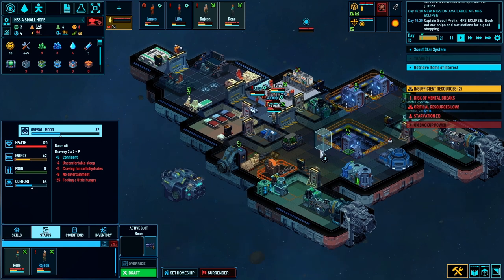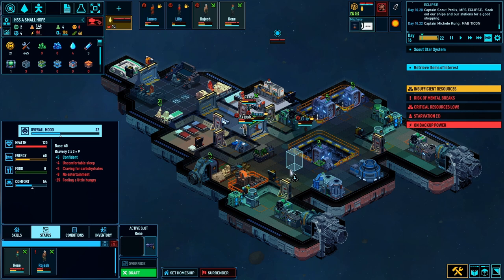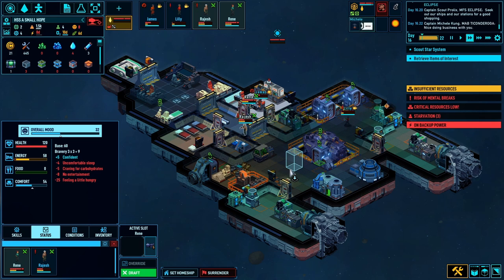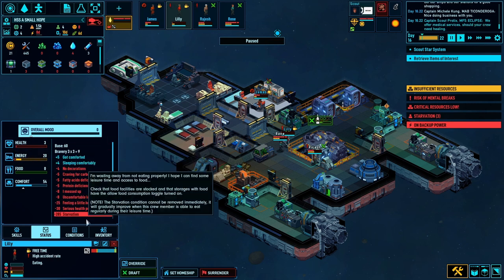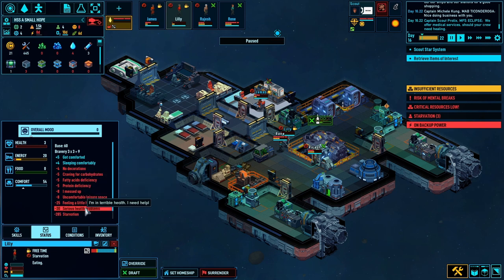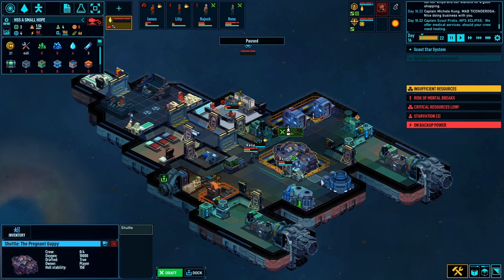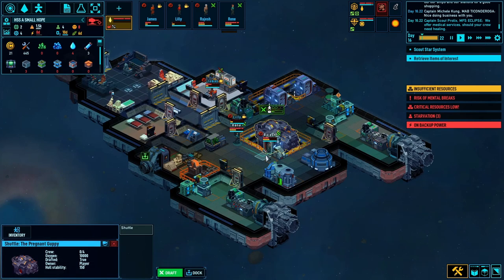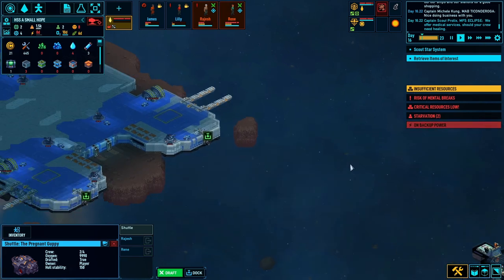Let's draft Reen and Rajesh. We'll do it once my ship comes back. You two jump on there - we're on a mission. Lily is literally on three health - she's got serious health problems and is in terrible health. I can't help her right now. Hopefully there are some medical supplies on the derelict.